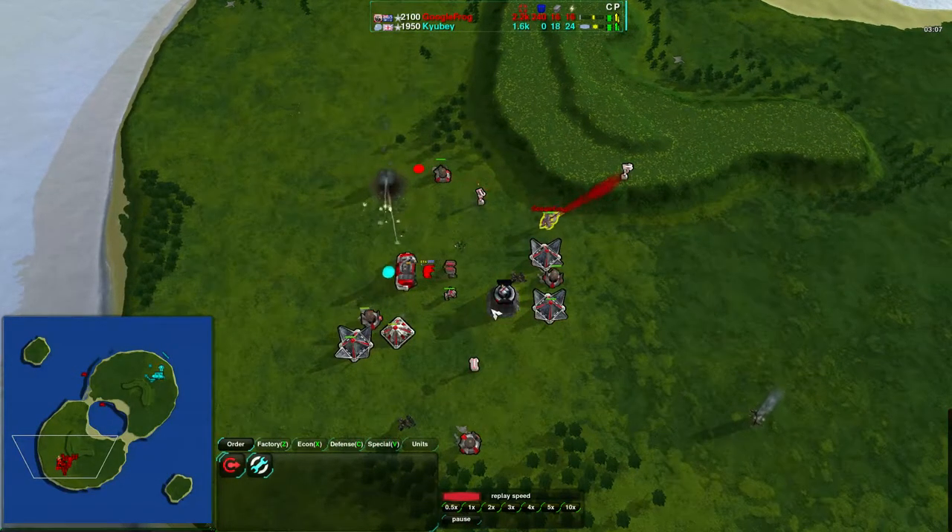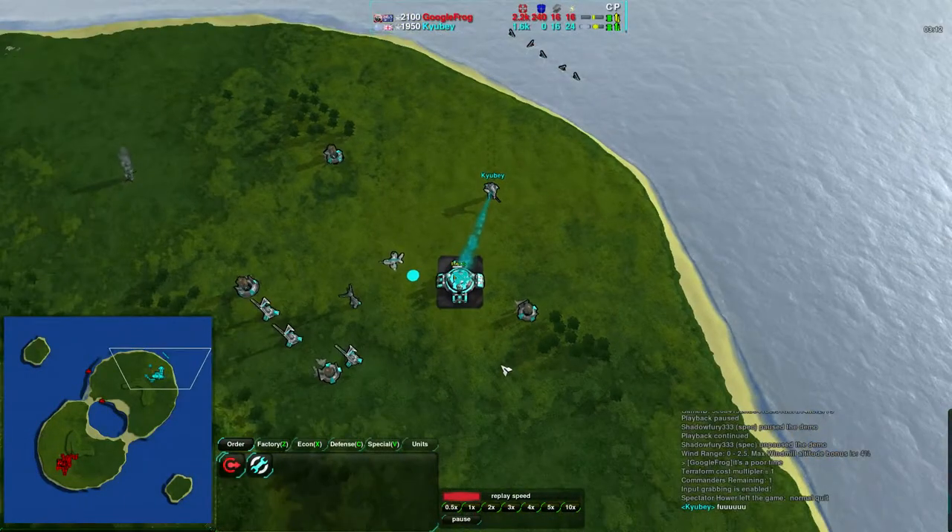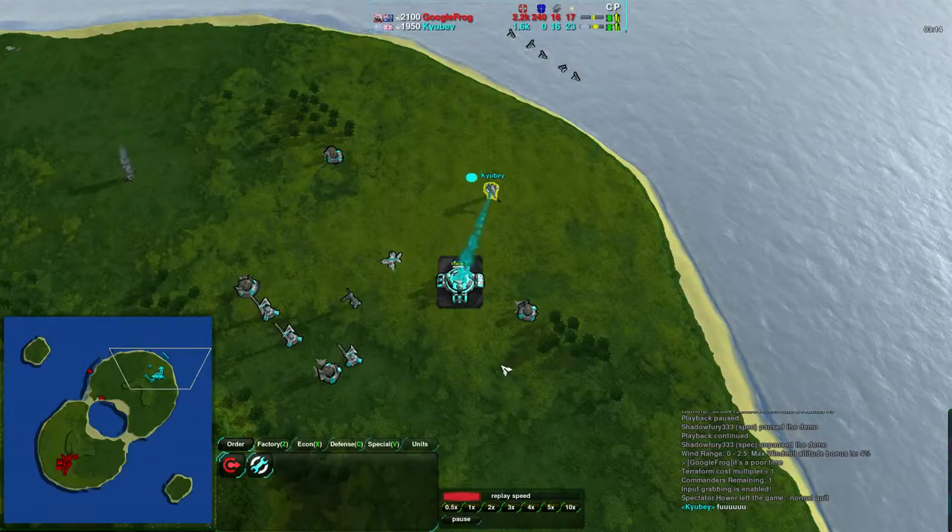If he loses the commander, he could rebuild builders — it would be inconvenient, but he could do it. But if he loses the factory, then Qbay can just take the game, because there's going to be basically nothing Googlefrog will have to defend with.